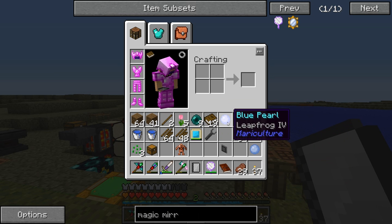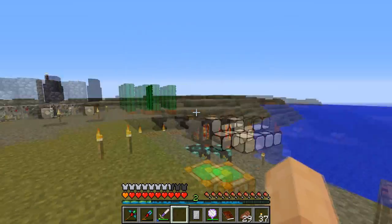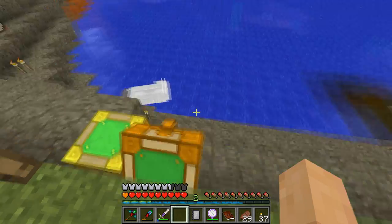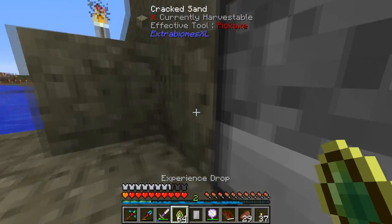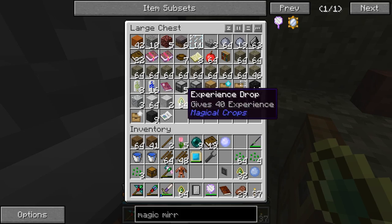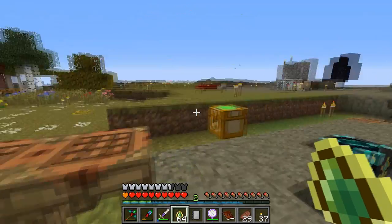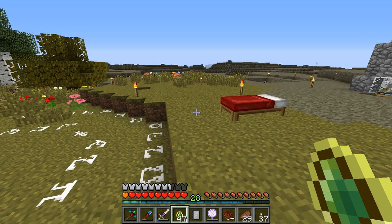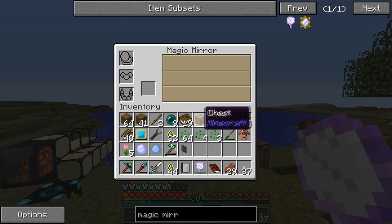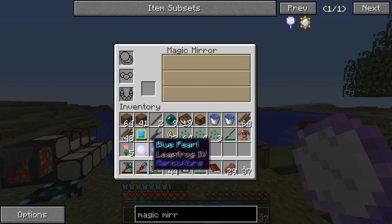Jump up one extra block per level when holding down the enchantment key. So Leapfrog 4 would allow me to jump up four blocks - that sounds pretty good, doesn't it? We do have some experience drops here. I'll leave some for right now and let's see how fast we can get up to level 30. That's basically nothing. Let's try this guy with another level 30 - and I got Leapfrog again.